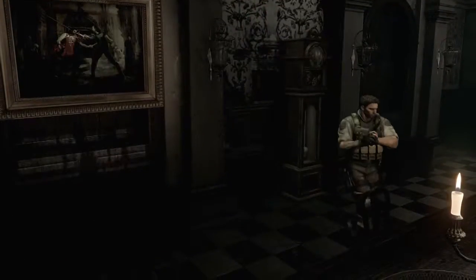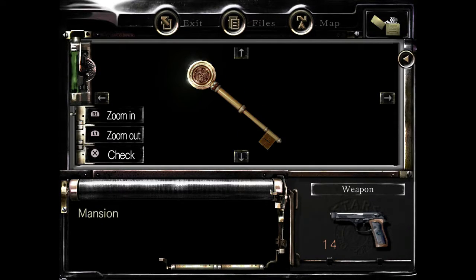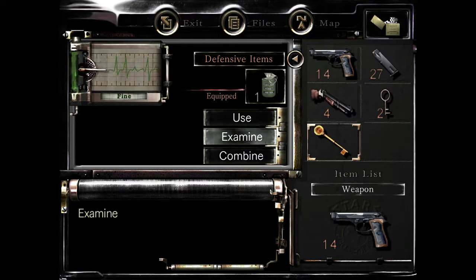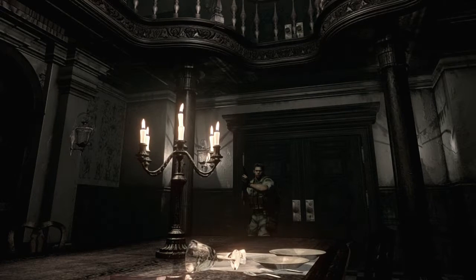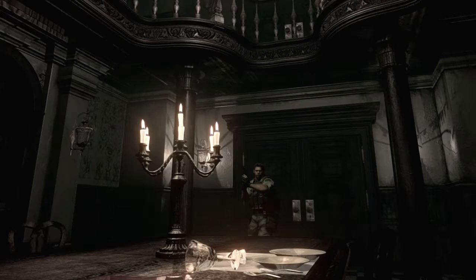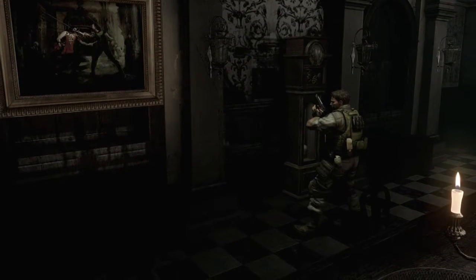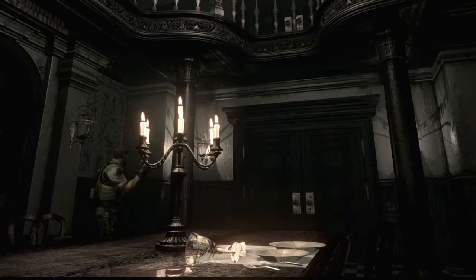Boom — bada bing bada boom! I get the mansion key. Examining it — there's an engraving of a shield, so it's the Shield Key! That's awesome. Now I can unlock even more doors. This game has so many things to do — my next video will probably pick one or two things to walk through together. That's all for now. Hope y'all enjoyed this video — if you liked it, leave a like below, don't forget to subscribe, and I hope you have a wonderful day. Peace out!